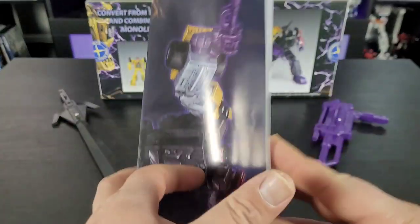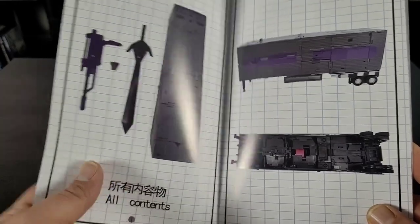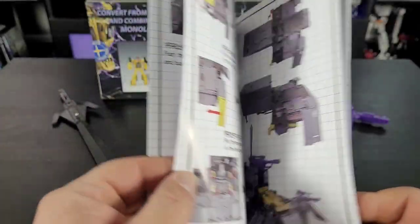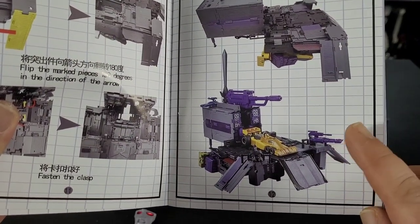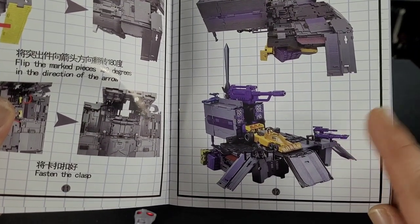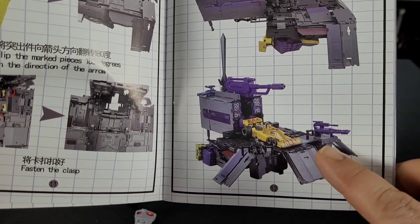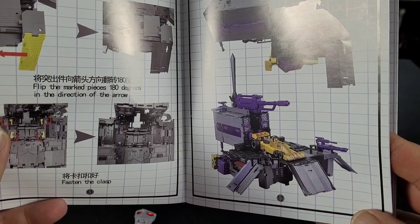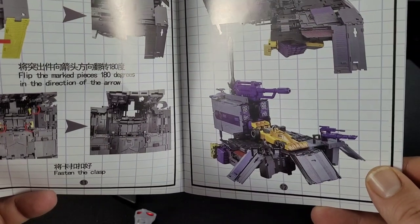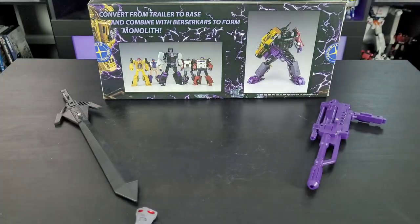Comes with an instruction manual. It's done pretty good, to be honest. My only gripe is that it forces you to go from trailer into base mode, and I'm going to tell you now this is not going to be included in my review — just because I really don't think anybody cares, and I don't want to put the stress necessary to get this transformation into place. We all know that X-Transbots is notorious for pieces rubbing on pieces, things not lining up right unless you shove past something else. I looked at a couple of transformation videos online and it worked fine, but I'm not going to put the stress on my bot.